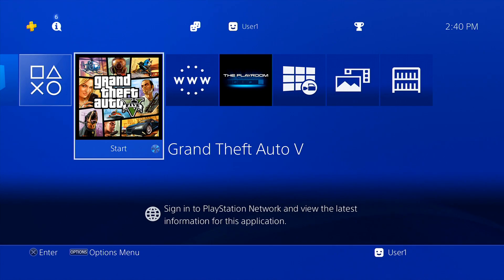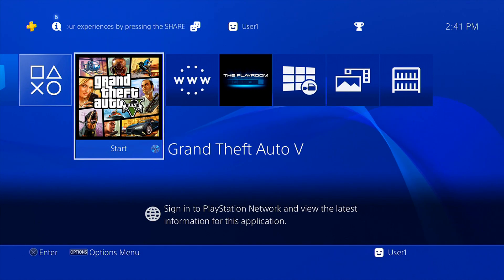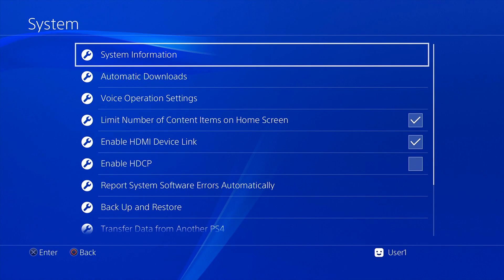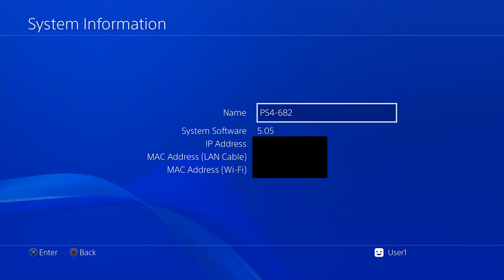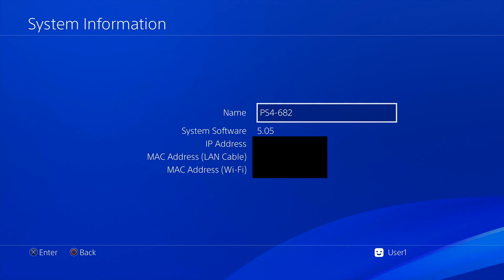So let's go ahead and show how to jailbreak a PlayStation 4. The first thing you need is a PlayStation 4 that's never been updated — you cannot downgrade your PS4. If you go into Settings, scroll down to System, click on System Information, it will show your system software. Most of you — 99% — will be on firmware 7.55, the recent PS4 update. Since this PS4 is jailbroken and never been updated, it's on firmware 5.05.